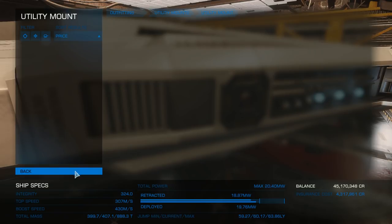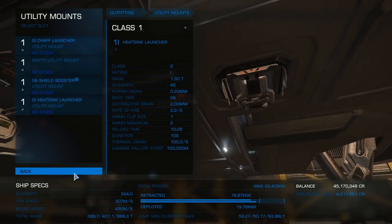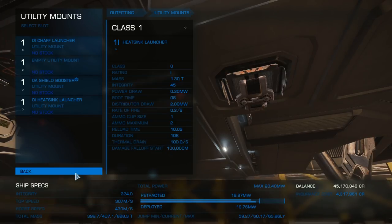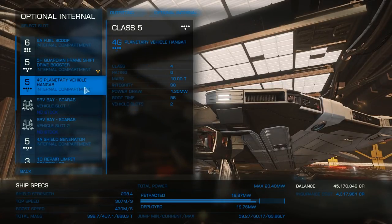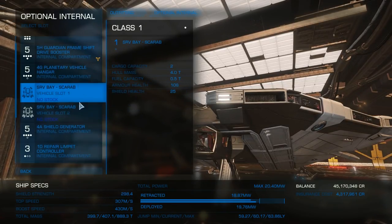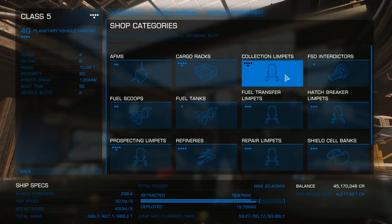I don't know whether this is intentionally being left out or if it's been a bit of an oversight, but you can transfer one in, which is exactly what I did. You don't need it for the community goal, so it's a bit besides the point. As for the rest of the modules, you also have available refineries, prospectors, and collector limpets in pretty much all sizes.